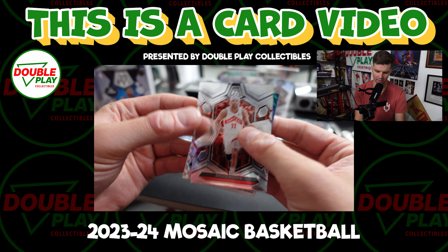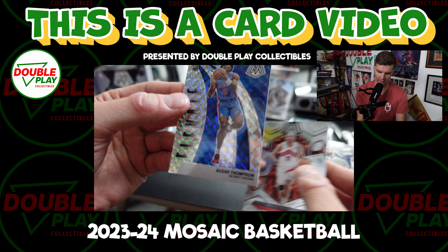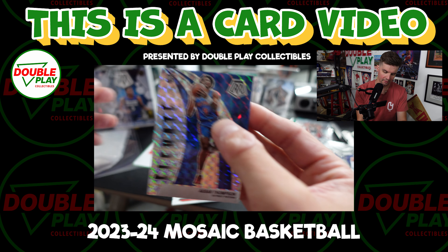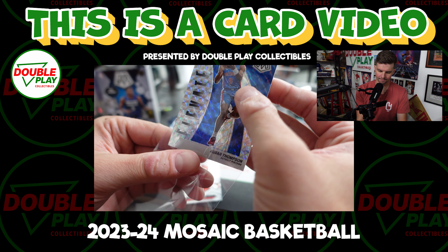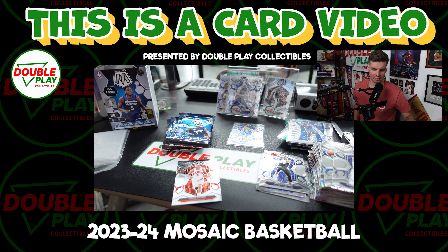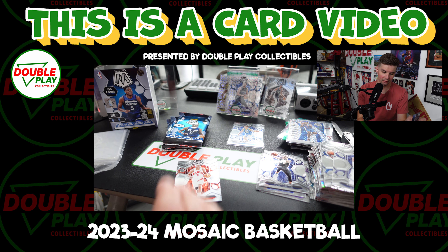Detroit Pistons — Elevate, Ausar Thompson. That's a cool looking rookie card. We like. We don't love, but we like.